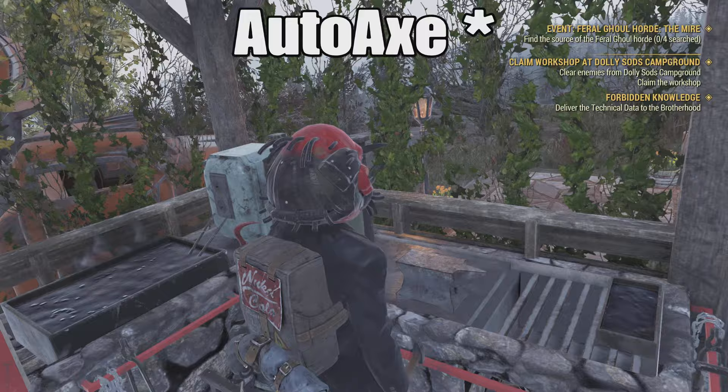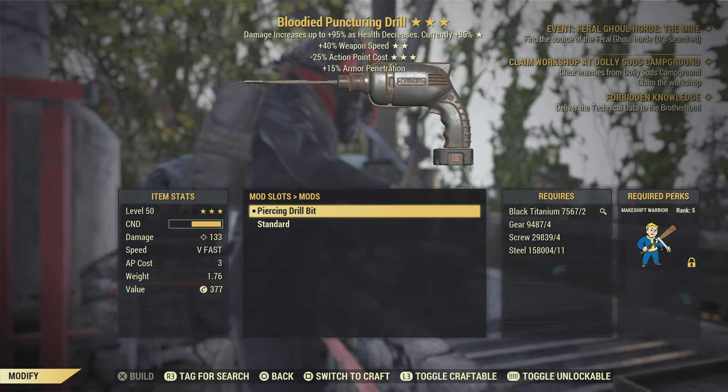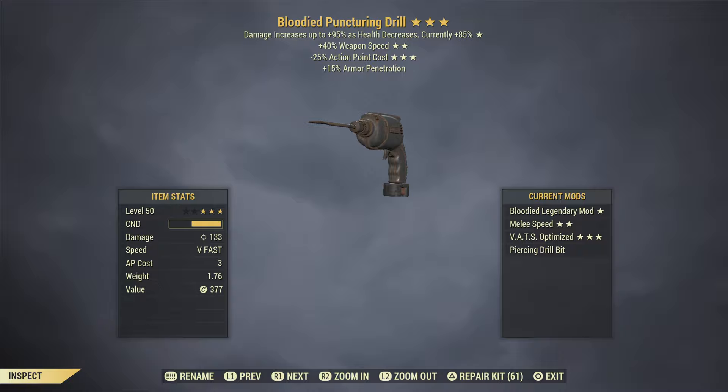Another thing to note is that there is a mod for the drill called the piercing drill bit. The way you get this is just by scrapping drills — that's all you can really do to get it. It definitely makes a bit of a difference; you'll want it on your drill.